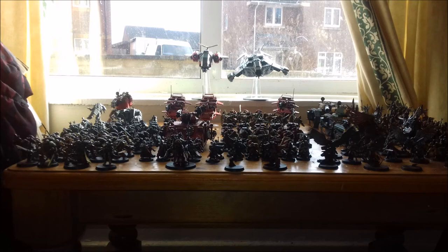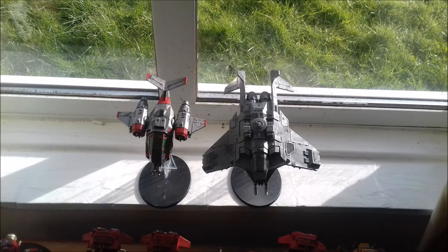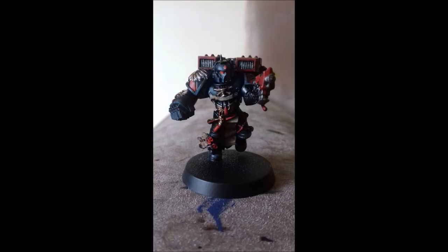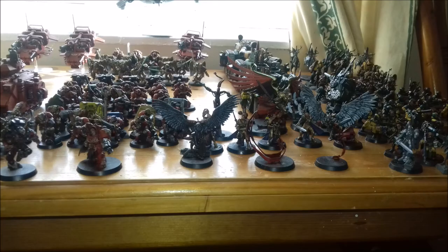My Imperial Guard — Cadian — has two Leman Russes, two Sentinels, Bullgryns, and basically all my troop choices have a heavy weapon. So they're there to be on the objective, hold it, because they have the heavy weapons to back them up. My Death Watch and my Grey Knights are a bit of a horde army for Space Marines. I do have a Dreadnought for my Death Watch, but they're pretty much just a march-down-the-field, blasting and chopping everything in their path — until I get Forgebane, of course.